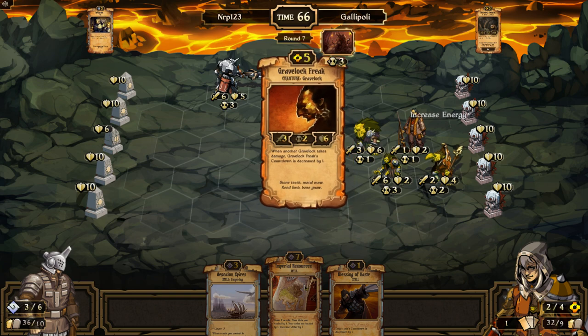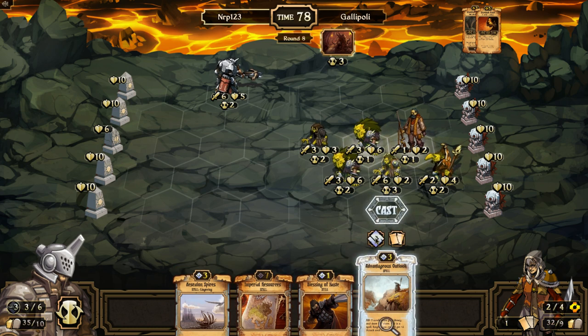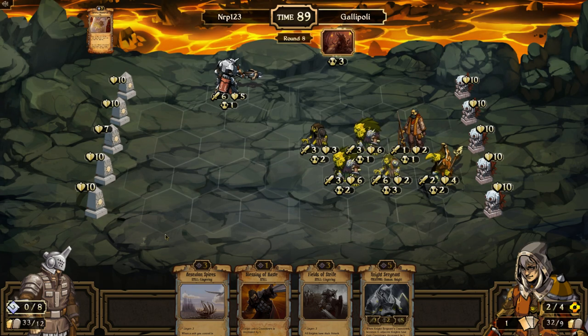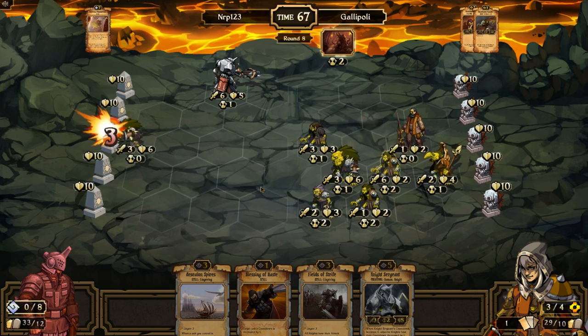I think graylocks is definitely a bad matchup for me. He doesn't have an Elder out yet. I'm going to sacrifice Eye of Notation for Outlook to get my Imperial Resources going. Now I have more resources — double his resources — but he's still able to do stuff. If he can't win soon I can slowly claw my way back in. Hopefully I can top-deck a four-drop. Sacrifice versus play Knight Sergeant and a four-drop.